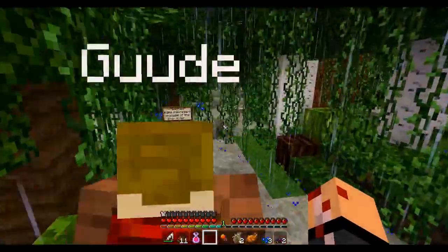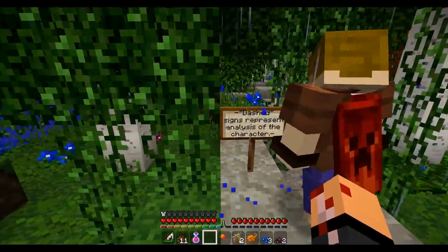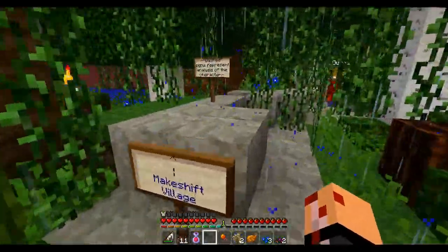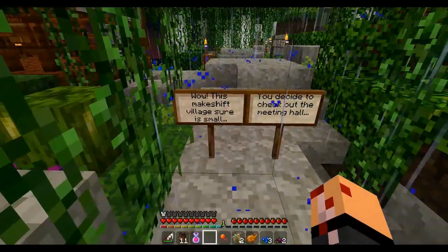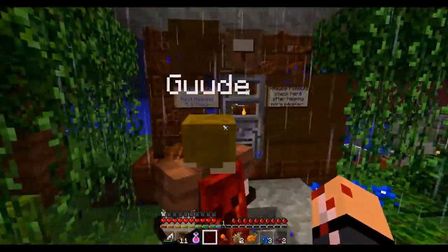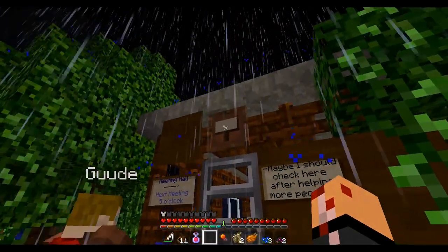Go into the makeshift village — they've done a lot. How many days were we out? I don't know, man, but they've got a village and everything. Dashed signs represent analysis of the character. I thought the character's name was Dash. This makeshift village sure is small. You decide to check out the meeting hall. I love your wig, I tell you what. Meeting hall — next meeting 5 o'clock. Maybe I should check here after helping more people. I'm taking that sign. Oh, an arrow. I'm taking it.